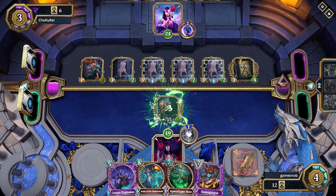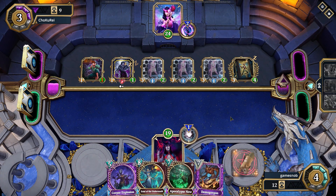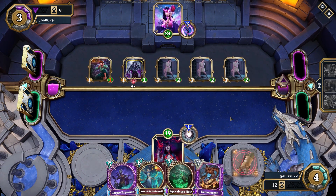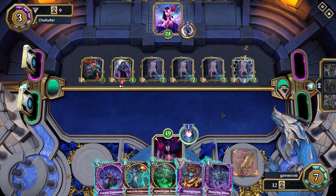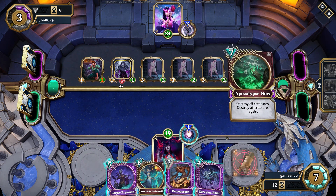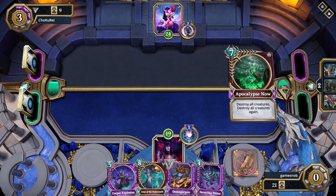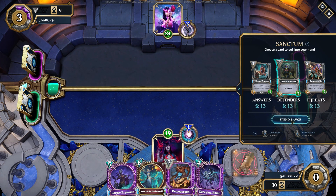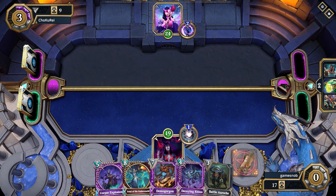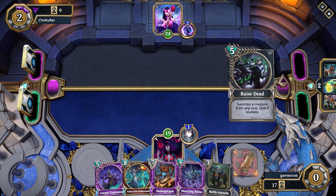That Lanternbound Fae is down again for another roar and creature clear - so much value. As soon as his creature loses order, that Lanternbound Fae goes right back into his hand to throw down again and again and keep clearing creatures. Apocalypse Now - certainly one of the most powerful cards in the game. Destroy all creatures, and if any are warded and resist the first sweep, the second destroy all creatures picks them up. Nothing survives Apocalypse Now.